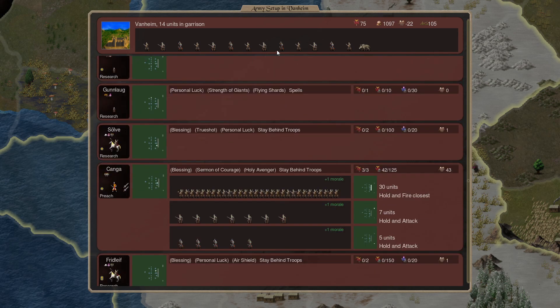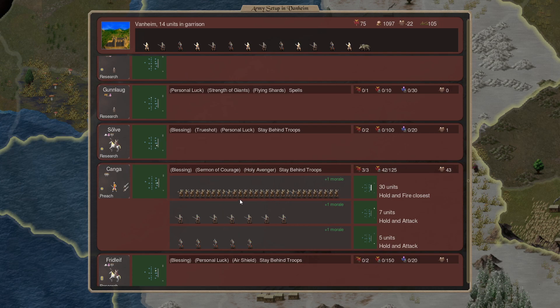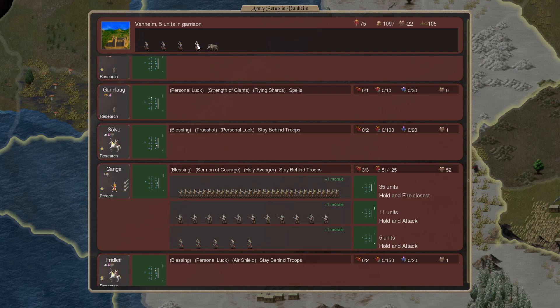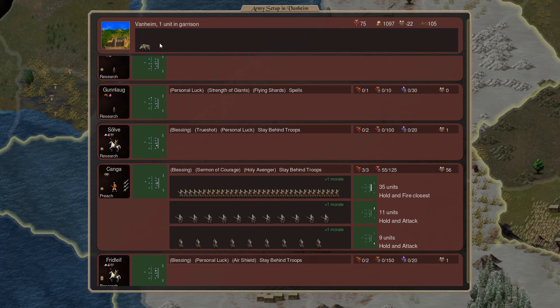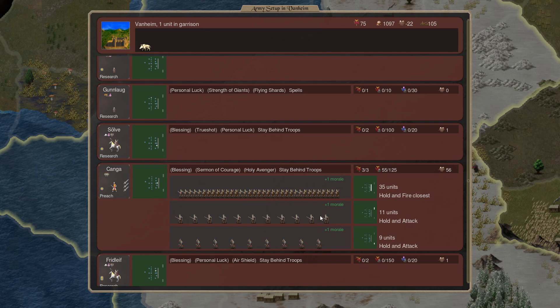Okay, so this is for defense. These are the skin shifters, these are the berserkers, and the piggy. Piggy can join them — we want piggy kind of on the side. Skinshifters with the berserkers.